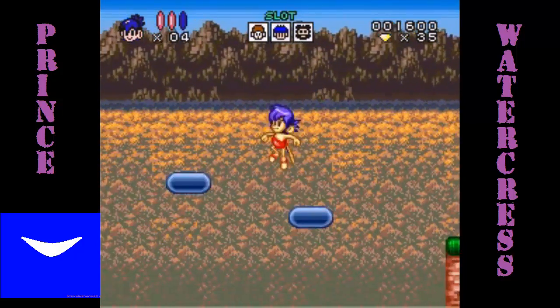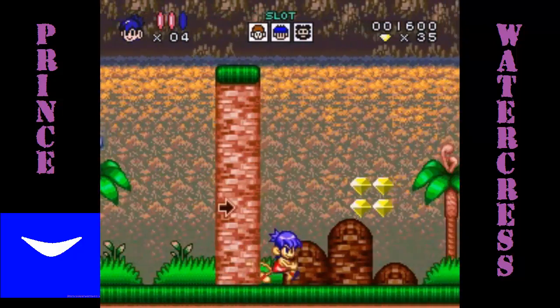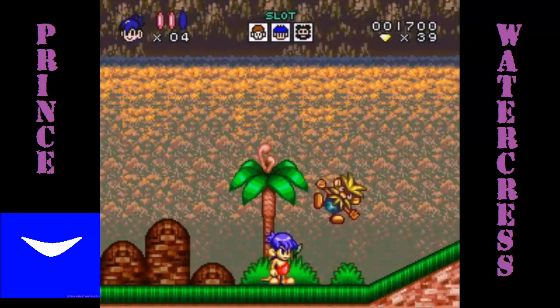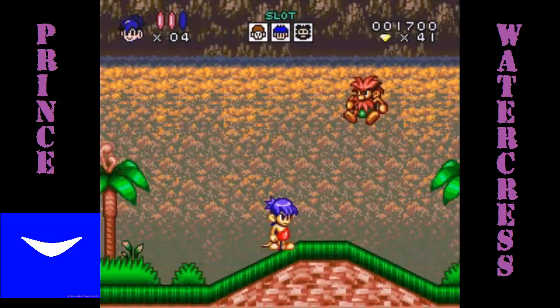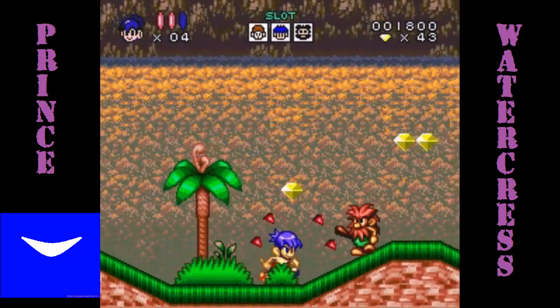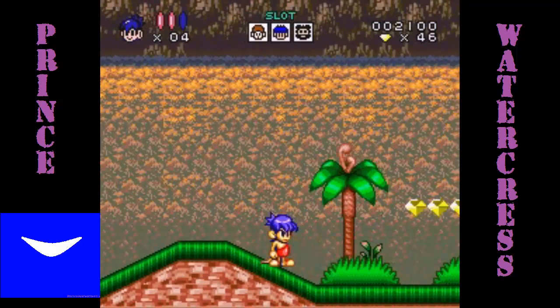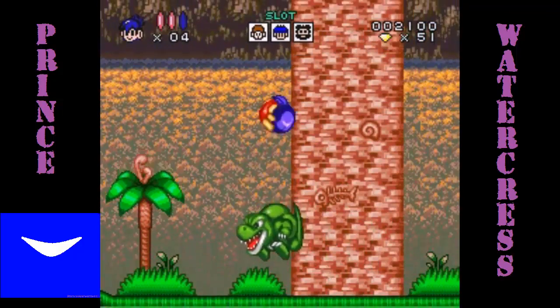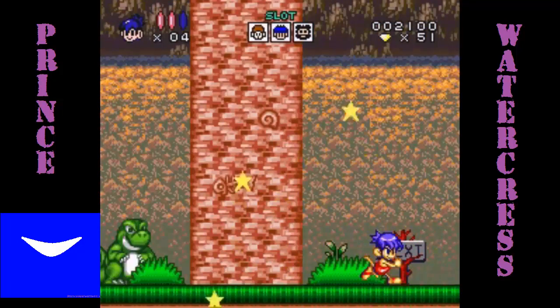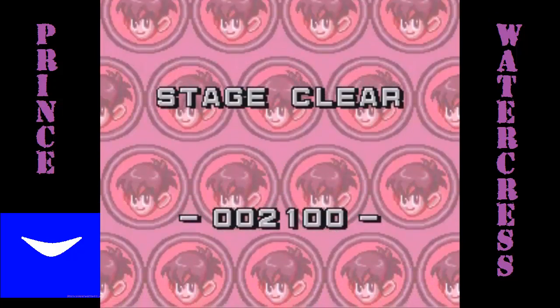Now these little rubies here, they work a little interestingly! If you're hit in your normal form like this, you'll lose all your rubies, and you will go back to being a monkey! If you get hit while you're a monkey, you're going to die and lose a life! And if I can get three rubies, I will be able to show you what that does — and I just narrowly missed being attacked by that dinosaur! Thankfully I super jumped out of the way just in time!